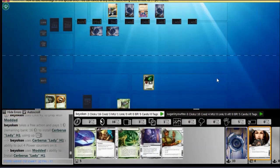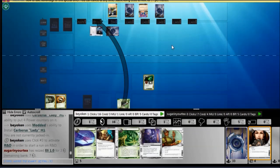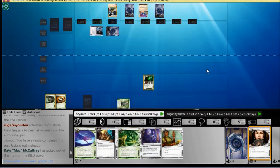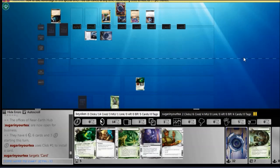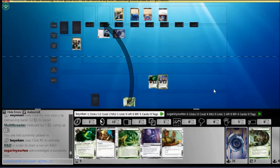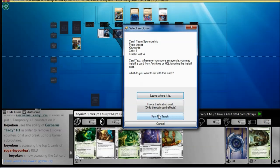I take back the Lady install, which my opponent gracefully allowed, and install it with Modded instead — which makes a lot more sense — before running R&D. I'm risking an Architect fire here, but I choose to take the risk because I need to play fast against NBN Fastro. I need to pressure them into losing credits to avoid the threat of Sansan Astro as much as possible. He went completely broke doing that, but he got his Astro out before I got my Clot threat out. Notice I don't have a Clot, but he doesn't know that.